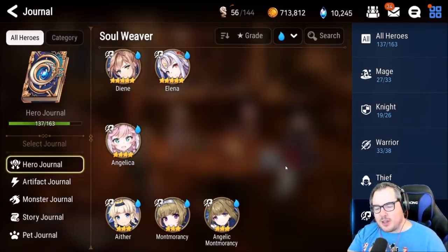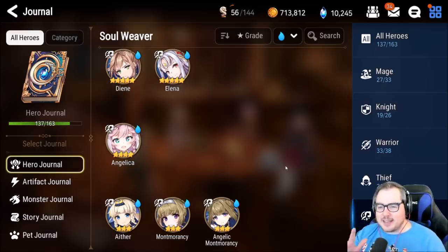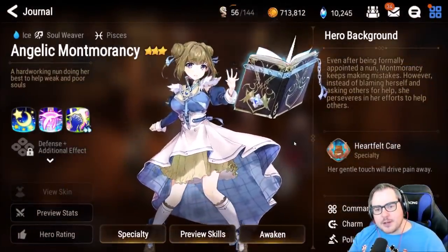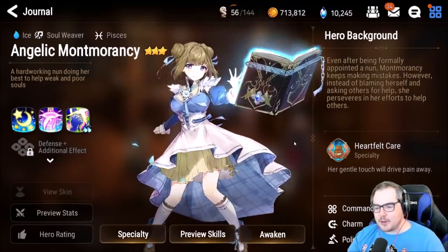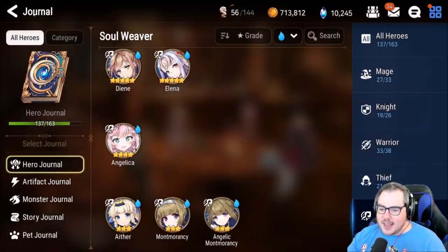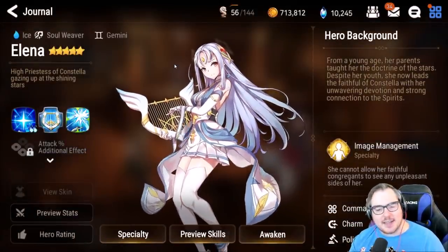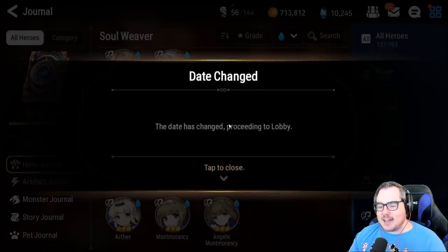Those are all five soul weavers and as I talk about all of them they're all pretty similar — there's no right answer, no single 'pick this one because they're the best.' But if I had to say pick one person, it's no doubt going to be A.Montmorency. She's the most versatile, she's free of Molagora, she's a three-star, and she's just one of the best units in the game. For number two I'd place Alena because she's so specialized in what she does and nobody else really does what she does.